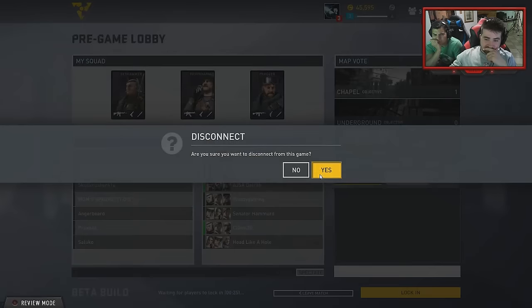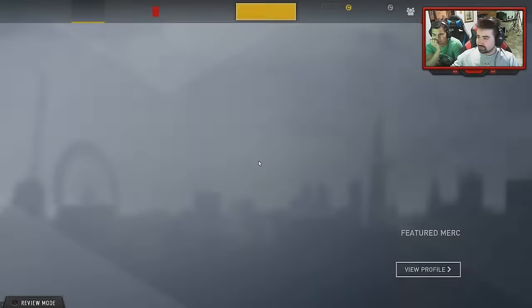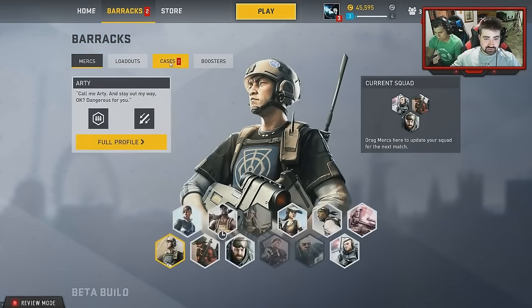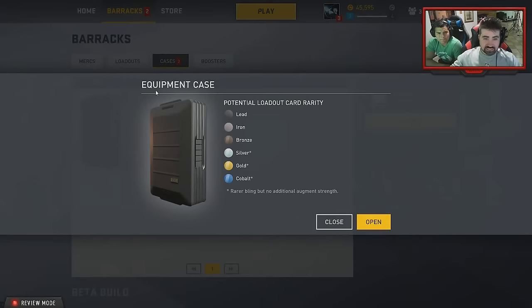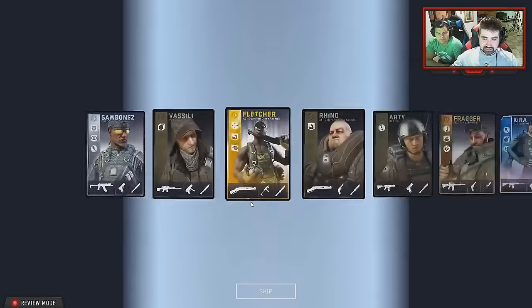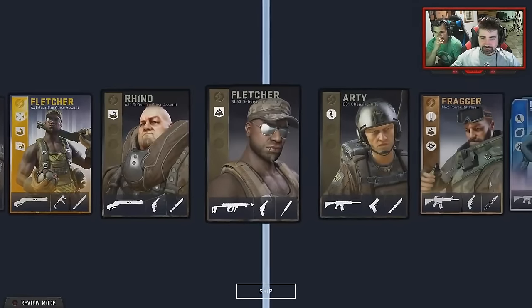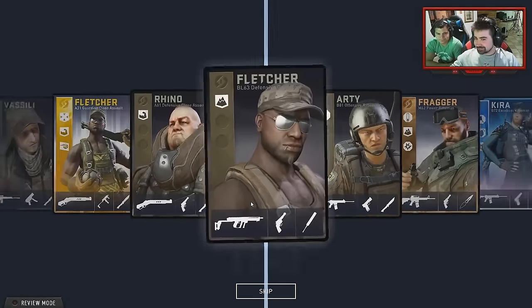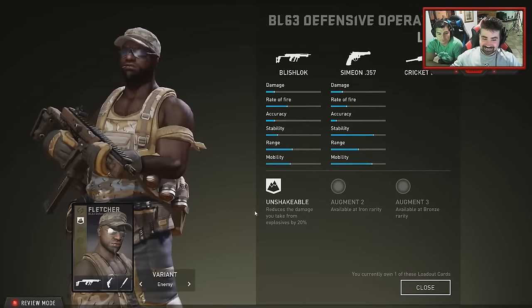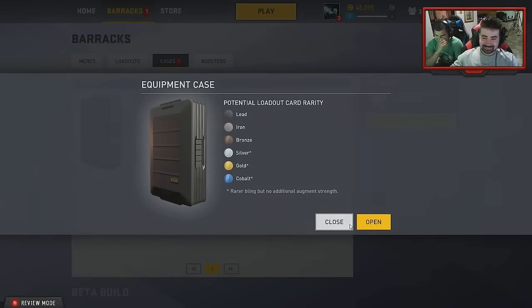Let's open up some more packs. Del seems to have that really cool guy with a gold card — what'd you get? It's all bronze — I have all bronze cards. Let me open a case. You get two cases for free. I think I already got that guy — I almost think I got the same card again.